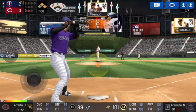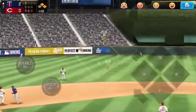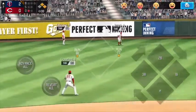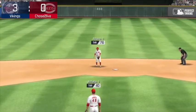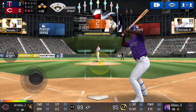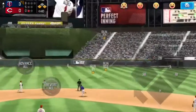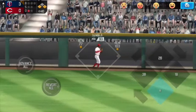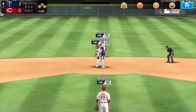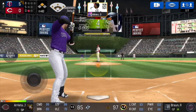Jorge Posada got a single to make it first and second. Nolan Arenado at the plate hits one to left center for a long single — Posada moves over to third, Davis scores, and it's a 3-0 ball game. So the bats are going early. Now Ozzie Albies up, and that is smacked to the right center field gap — Albies is going to get the double with the speed, both runners score, and it is now a 5-0 ball game. Still only one out.